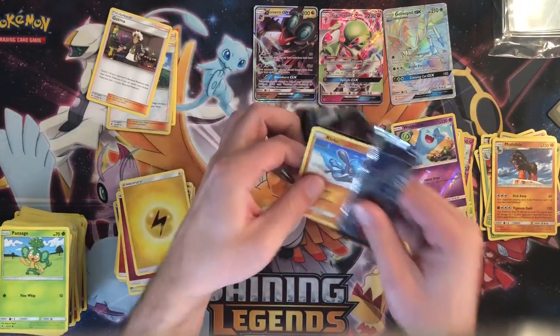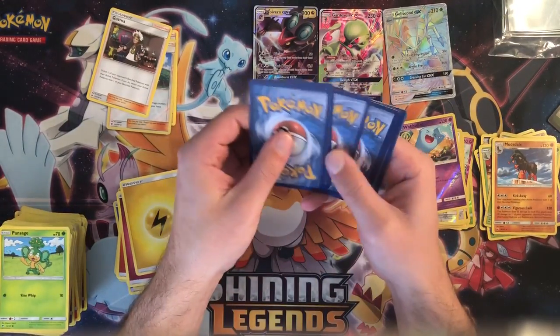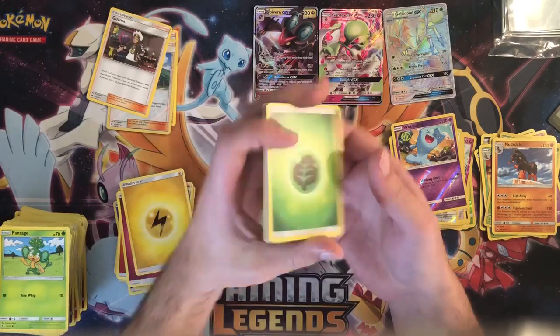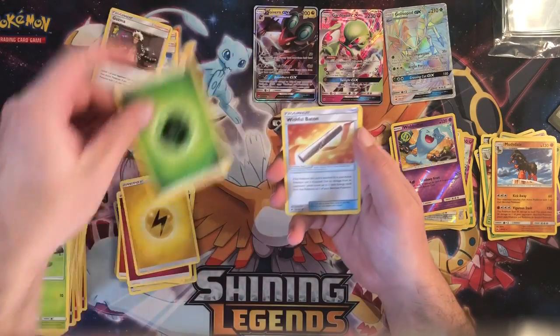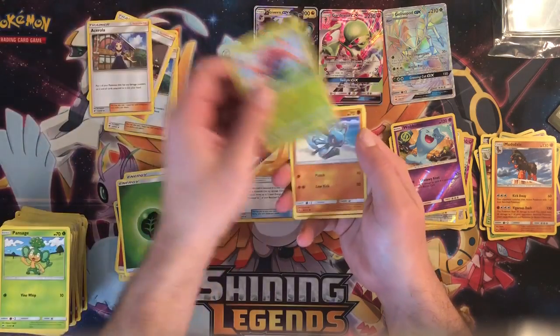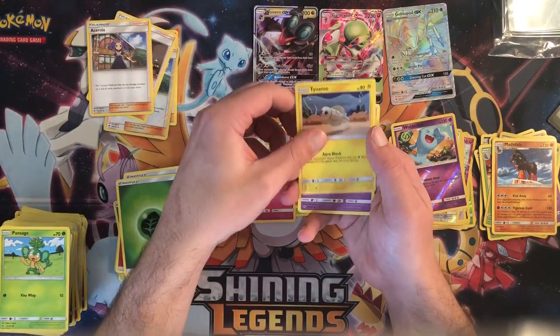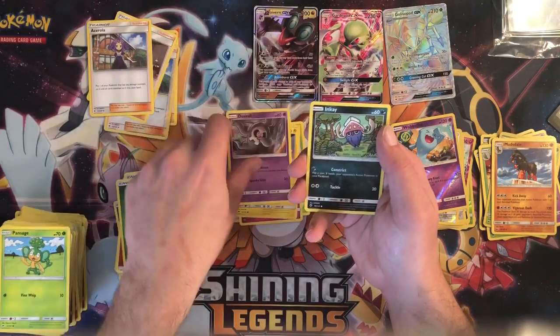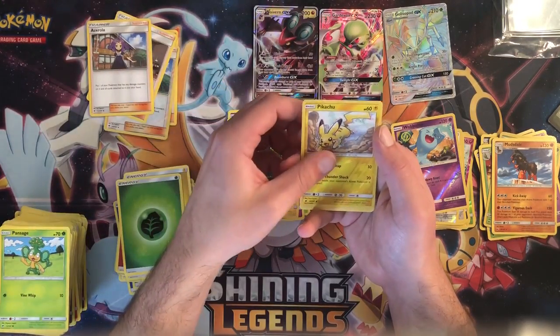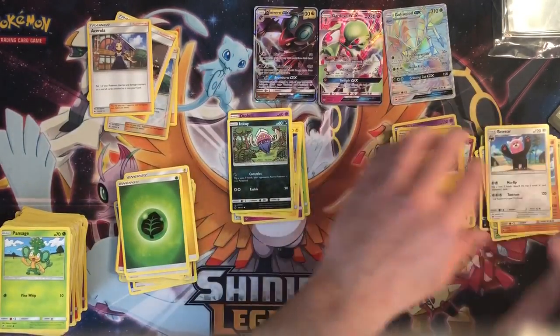See what we can get — we have a grass energy, Wishful Baton, Acerola, Gloom, Riolu, Cutiefly, Tynamo, Duskull, Inkay, Pikachu reverse — it's a nice card — and a Bewear regular rare.